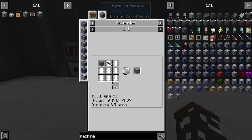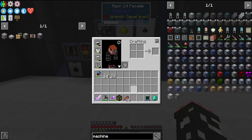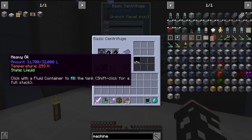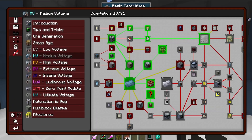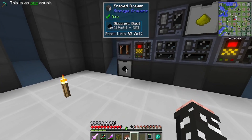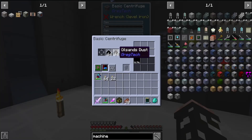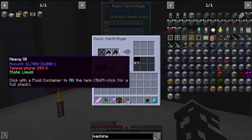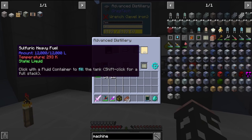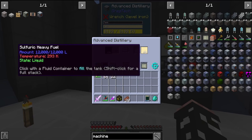This is used to make every single machine hull, I believe, up until LUV. So pretty much we centrifuge oil sands for heavy oil — this is going to be different from the questbook, which recommends using naphtha. I actually did the math on this; it's worse in terms of using oil sands. Since we're using oil sands dust because I don't like using fluids, we go for heavy oil. We then distill the heavy oil into sulfuric heavy fuel, which is 50 to 125. Then we desulfurize that with hydrogen.